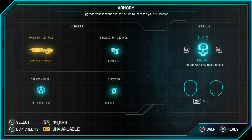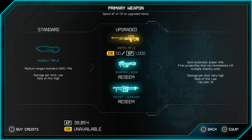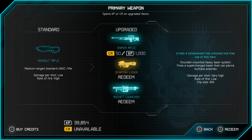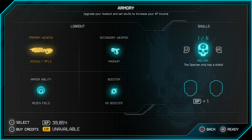As you can see, it shows your loadout where you're going to start the mission with. You have your primary weapon, secondary weapon, armor ability, and booster. I clicked on my primary weapon which was an assault rifle, but we could upgrade it to a Sniper, a Spartan Laser, or a Rocket Launcher. You can do that by using XP that you've gathered by playing the game naturally over time, and you could select better weapons and boosters before you start a mission if you're having trouble.